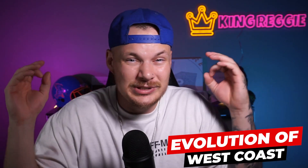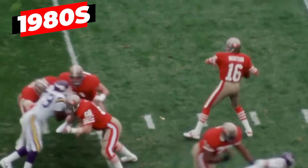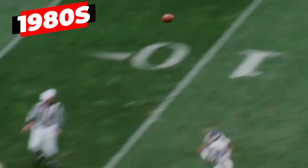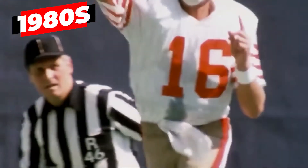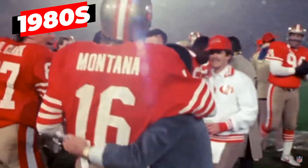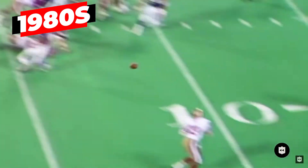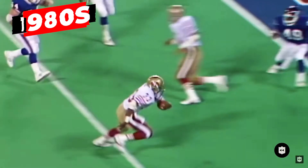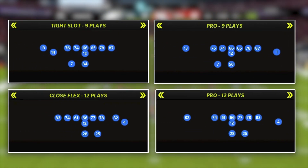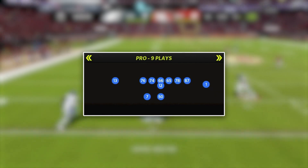The West Coast offense has been one of the most successful in the history of the NFL, but it has evolved a ton over the years. It all started in the 1980s with Bill Walsh and the San Francisco 49ers, who created this offense around ball control and timing in the short pass game to dominate the decade and win four Super Bowls. Walsh's favorite formations were split back looks with two running backs on either side of the QB, and he loved to use these players in the passing game. We broke down near and far formations in this scheme, but we're going to focus mostly on Far Pro in this video.